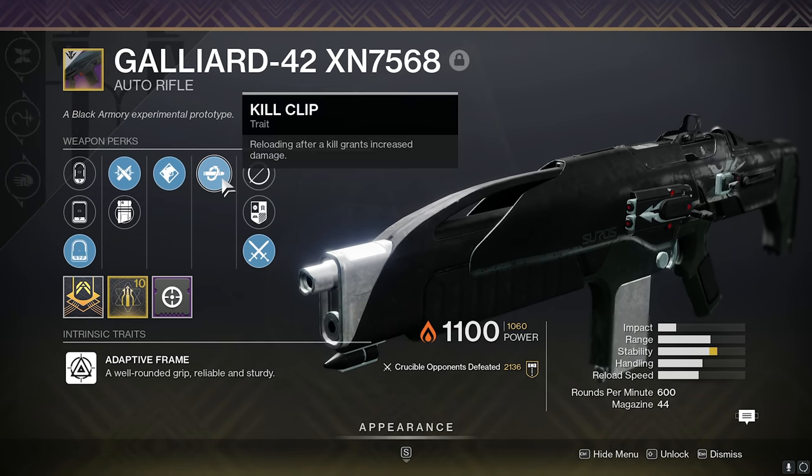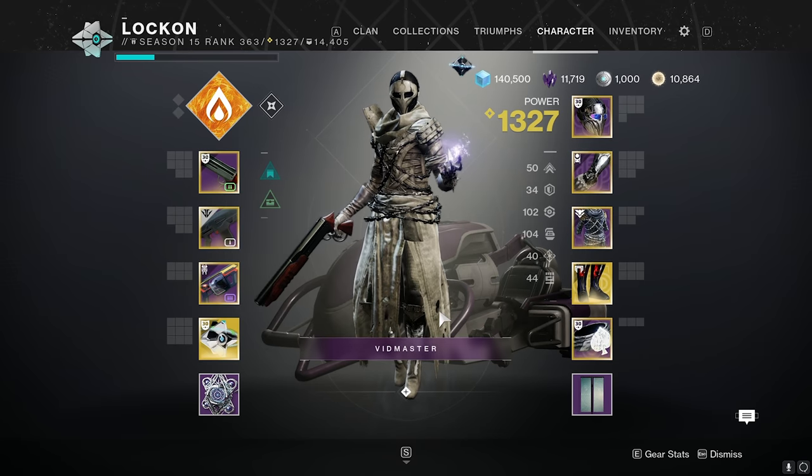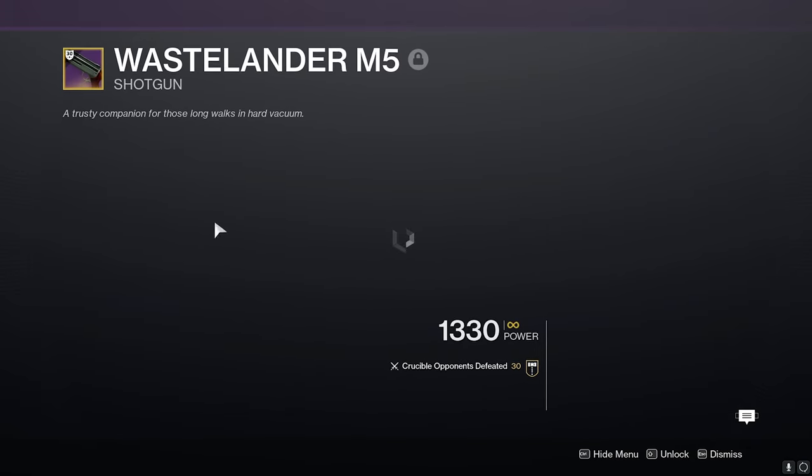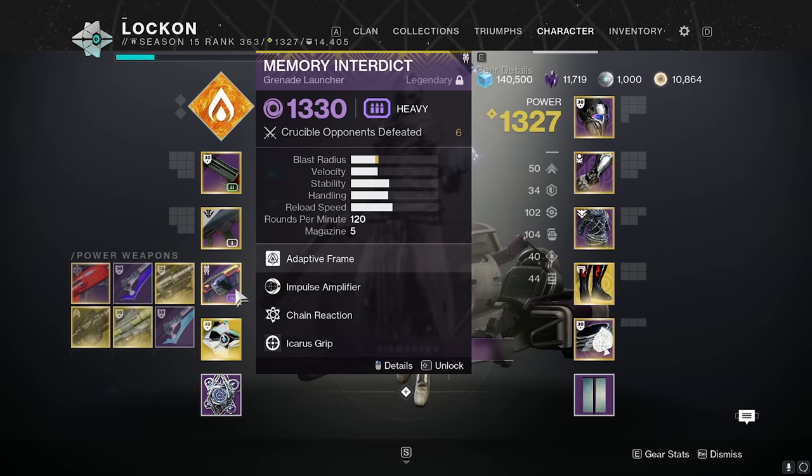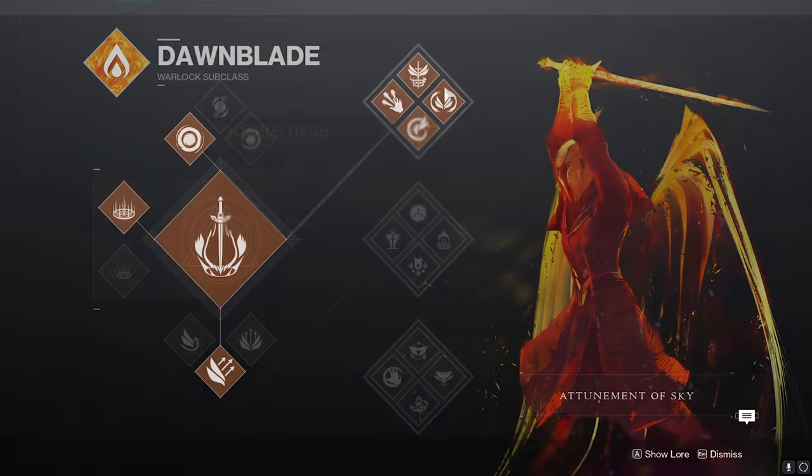This auto rifle has a lot of range and with Kill Clip it is an absolute monster. We're also pairing it in the video with the Wastelander Shotgun — this is the roll we got. This thing handles really, really fast with Perpetual Motion times 2, by the way. We also have a grenade launcher, Transversive Steps, and today we're playing Top Tree Dawnblade.